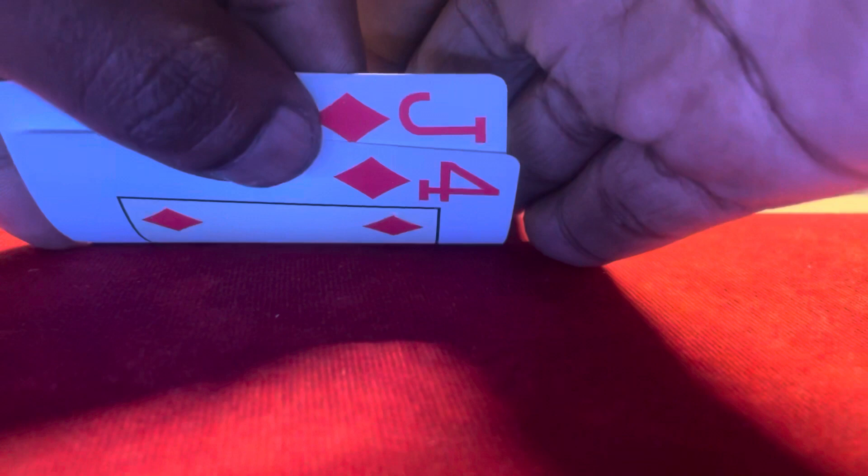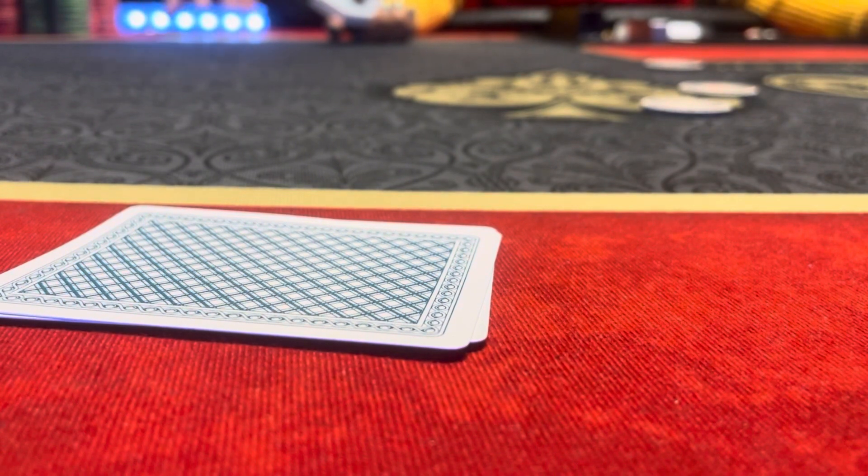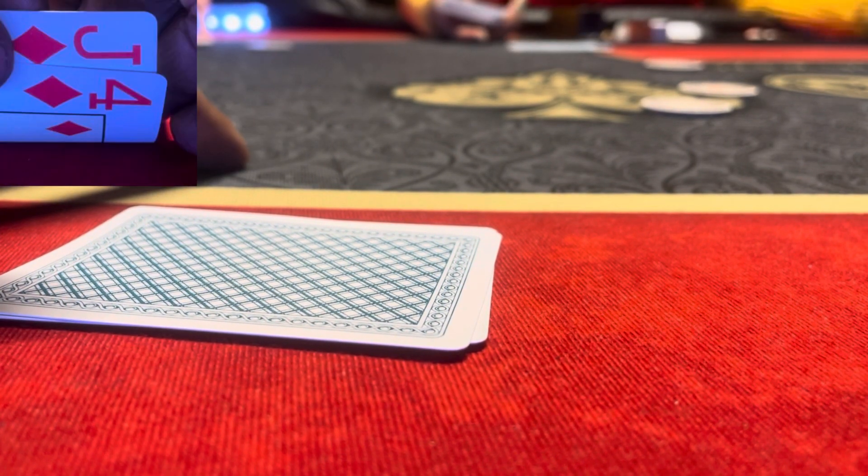The first hand we're getting into: I'm in the big blind. I started with about $300 but couldn't get much going early — lost a few dollars pre-flop. We're sitting at $240, so we lost about $60 going into this hand. I'm in the big blind. Under the gun calls, under the gun plus one also calls.